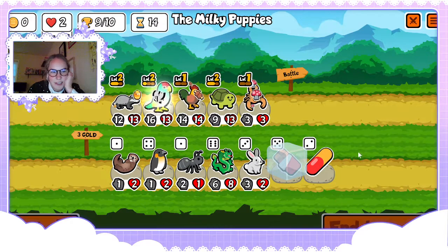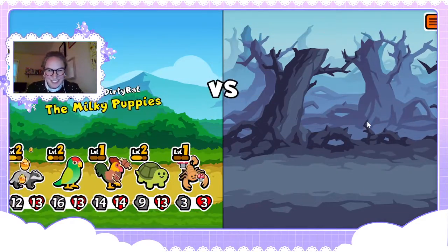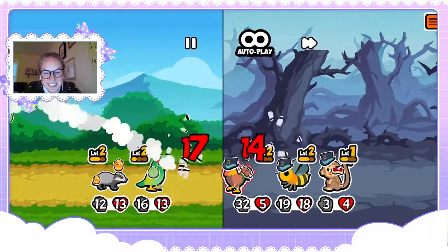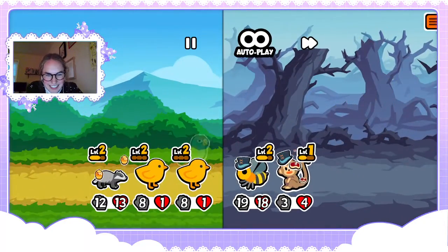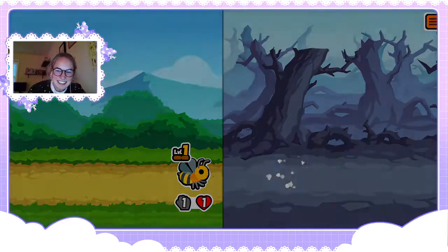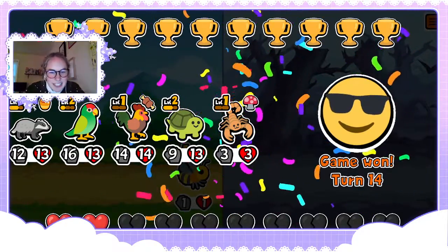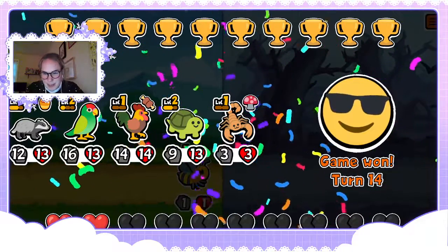If we tie this one we either tie, lose, or win. This right here is the best use case for a one-up scorpion — did you see that folks? Instant replay: they had melon armor on their strongest unit at the front, dies to the first scorpion, scorpion comes back and absolutely wipes him out. Literally sayonara — there we go baby, ten wins! We couldn't get the scorpion as beefy as we wanted, but at least we got ten wins with a one-up scorpion. I'm happy about that.